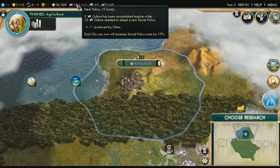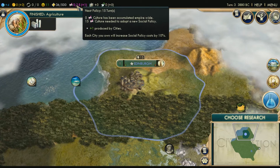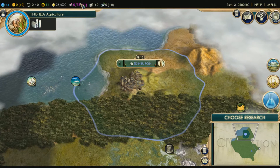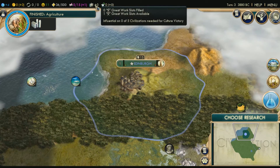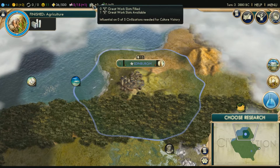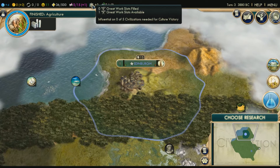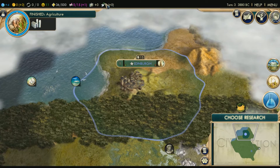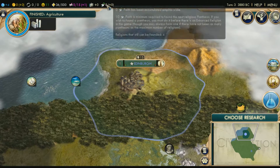This is the culture bar — it's at 0 out of 15 with plus 1 per turn, so next turn I'll have 1 out of 15. Once it gets to 15, I'll be able to pick a policy — we'll go over that when it pops up. This is my great works — basically with your policies you can develop great people, and some great people are born in your city. Faith: zero faith has been accumulated empire-wide. This is when you set up a religion and you can get a great person — we'll go over it when it comes.